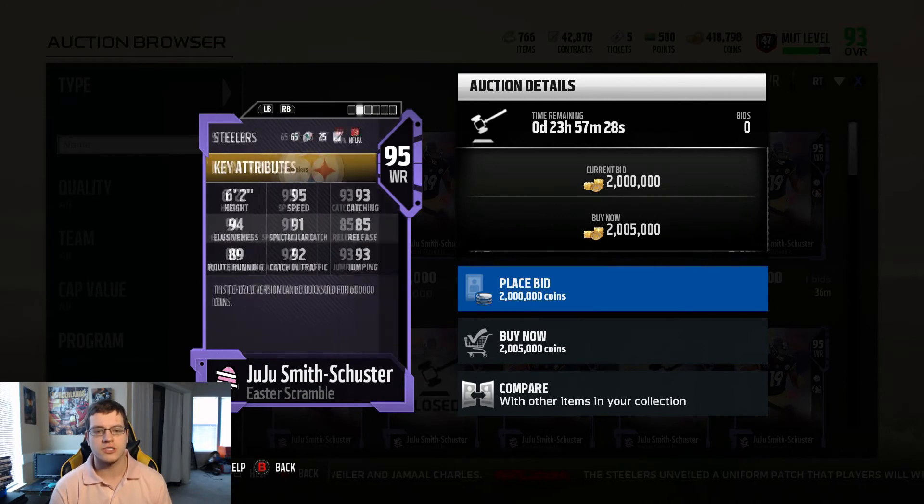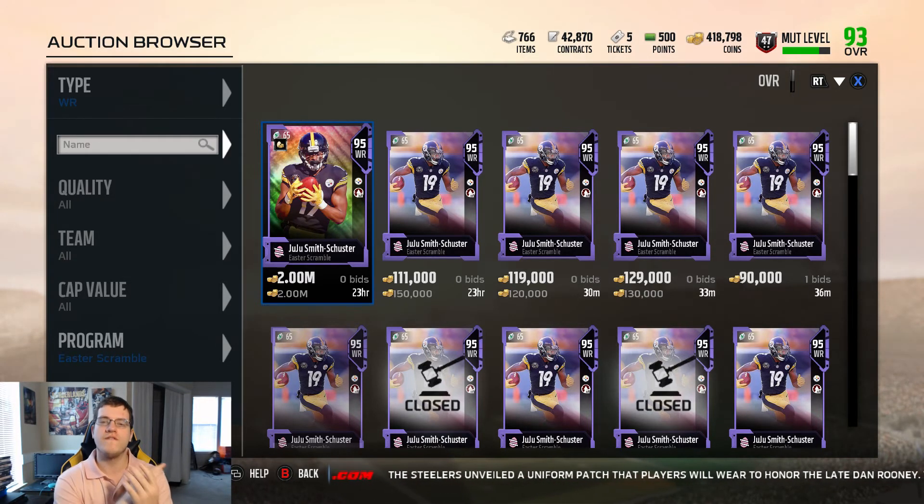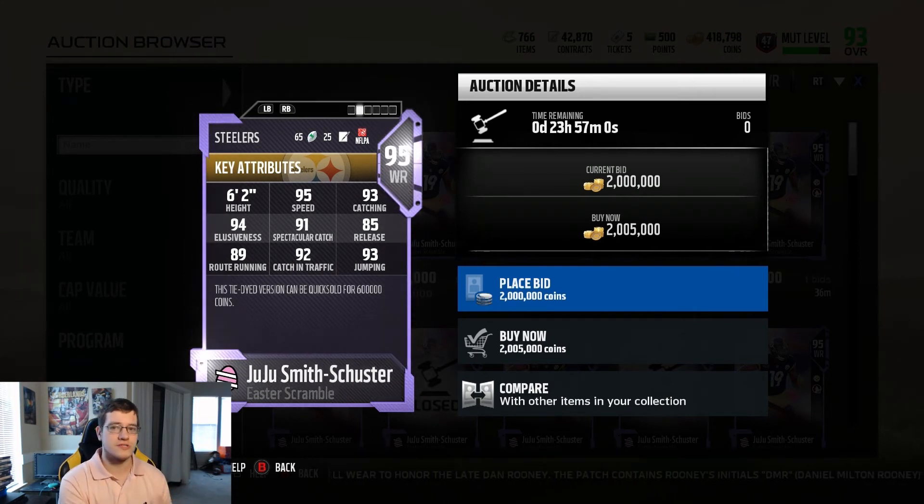If you want to know which card is a tie-dye, look in the top-left corner — you'll see the egg quick-sell icon. JuJu Smith-Schuster quick-sells for 600,000 coins and is going for about two million coins right now. If you want to keep him long-term as a 95 overall receiver and his price drops, you're still guaranteed 600,000 coins from the quick-sell — which is not bad at all.